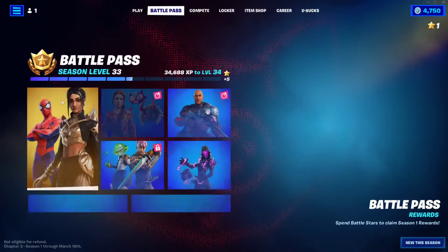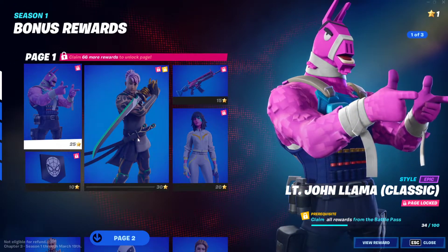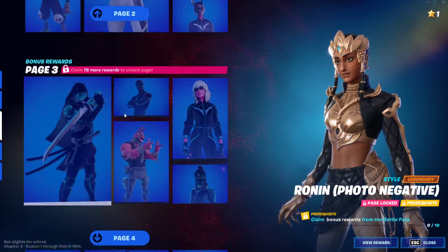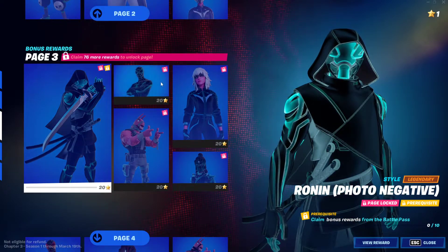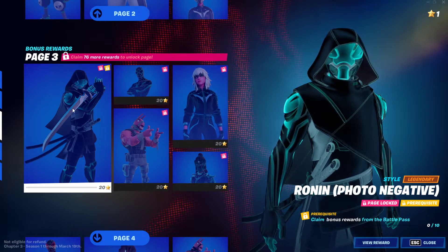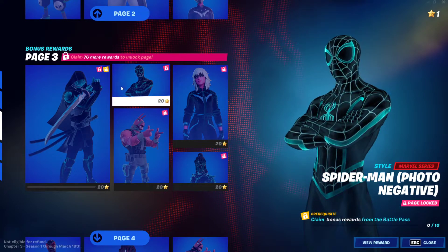Then you go to the bonus rewards and you claim 10 of these bonus skins. As you can see right here this is 5, this is 5, that's 10, and then 4 right here so that's 14. So you have 14 skins to choose from — buy 10 of them and you'll have access to Spider-Man himself.